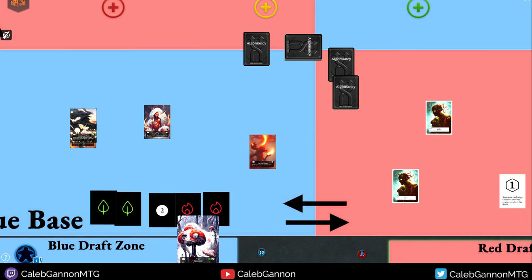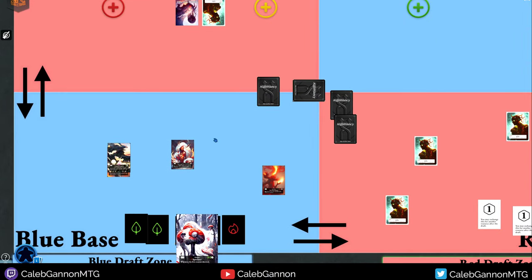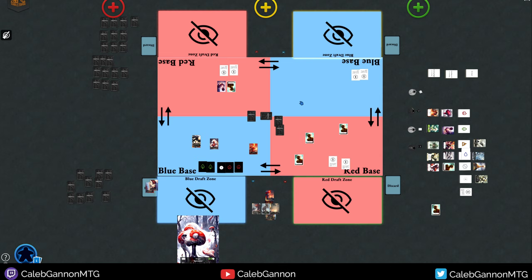You die similar to Magic when your life total goes to zero. Initiative is decided by rolling a die to see which team moves first. The team with initiative takes their main phase at the same time — so while I'm playing creatures and grafting, my blue teammates are doing the same thing, and then the red team does it after.